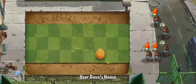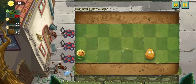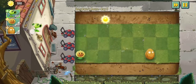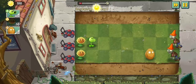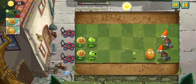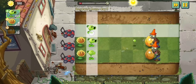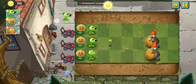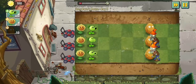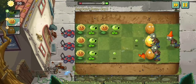Oh no — there are cones on their heads! I do not know what that means. Maybe it means they are more powerful — I don't know, Plants vs. Zombies logic. I think we really need a Peashooter for this place, and we really need a Walnut because I think the cone-head zombies are actually more powerful and we need to protect our garden.